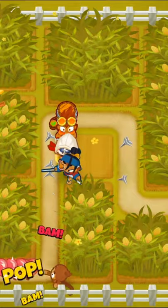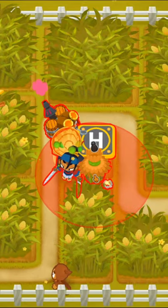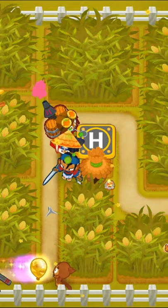After that, get a ninja and upgrade it to a 4-0-2 balloon jitsu, and then go back to the alchemist and get it to a 4-2-0 stronger stimulant. Next, place down a 2-0-2 heli pilot and set it to pursuit.